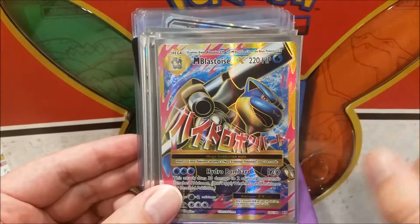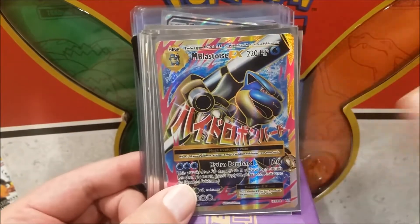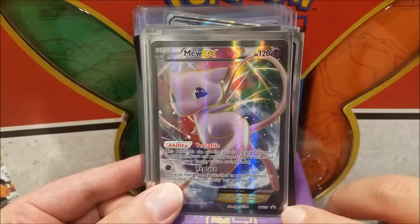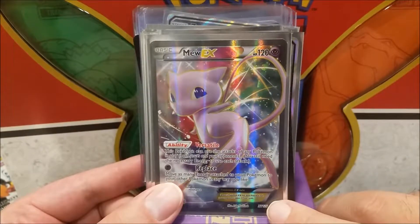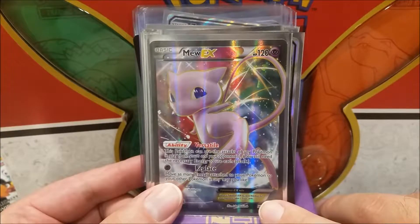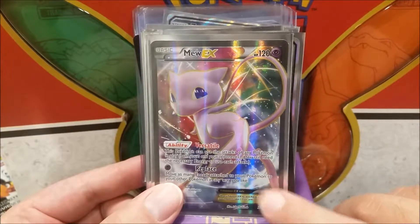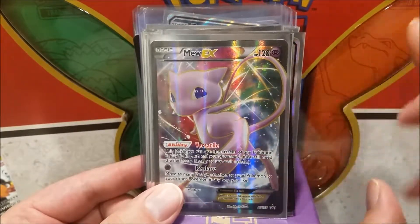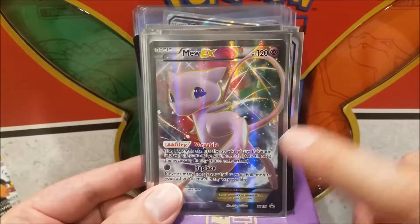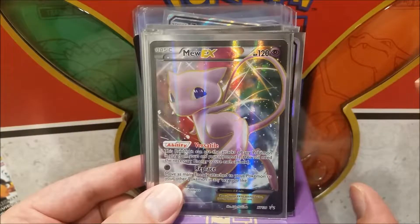I just traded one of these away a few weeks ago. A Mega Blastoise EX full art — looks like I almost had enough things except for Charizard and Mega Charizard to make a little trio deck where you insert your Mega. The Mew EX from the promo box — this card allowed previous Mew EXes from Black and White to come back. It was in the format for like five or six years. This versatile attack allows you to use any attack on the field.